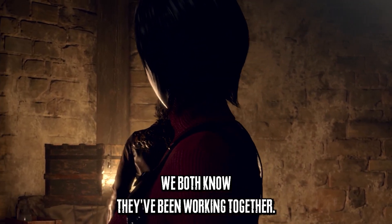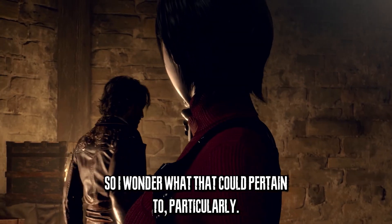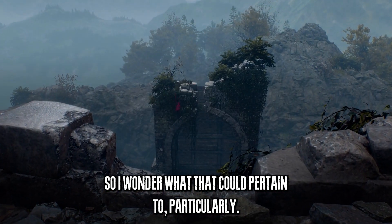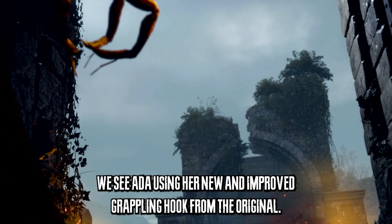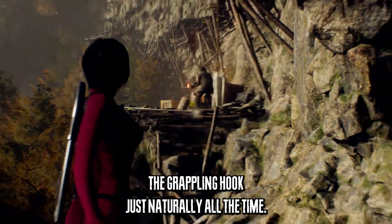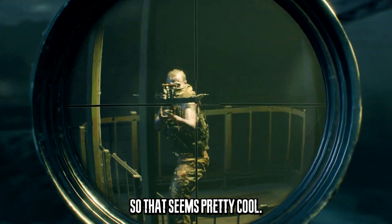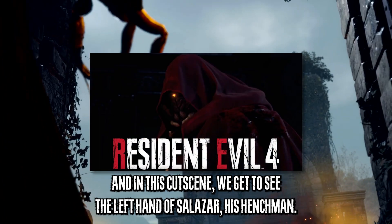We start off with a cutscene with Luis and Ada — we both know they've been working together, it was like that in the original as well. This probably takes place after the cabin raid. Initially Ada has Luis at gunpoint, so I wonder what that pertains to. We also see Ada using her new and improved grappling hook; with Capcom you can use it naturally all the time now, which lets you channel your inner Spider-Man.